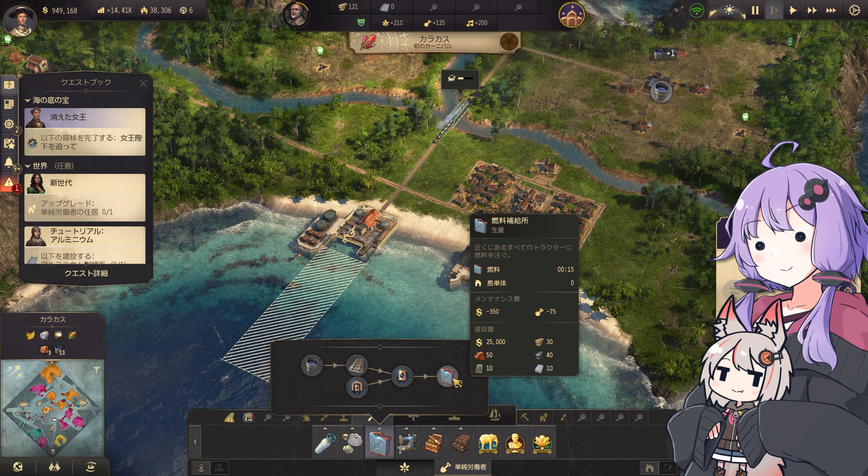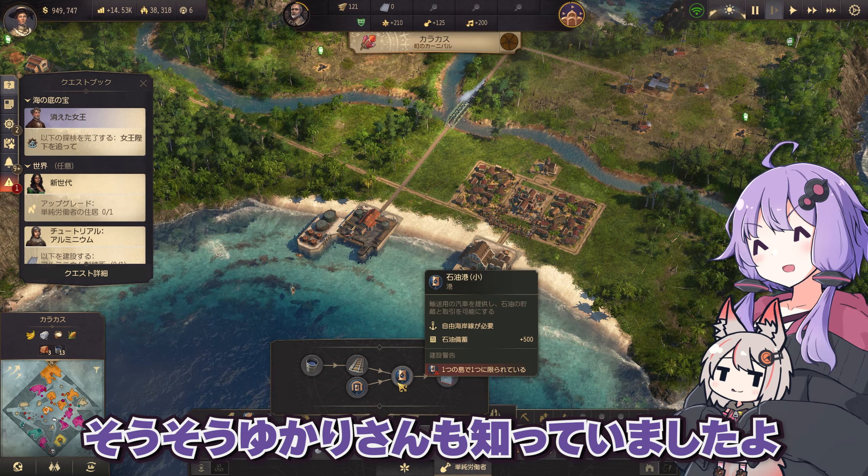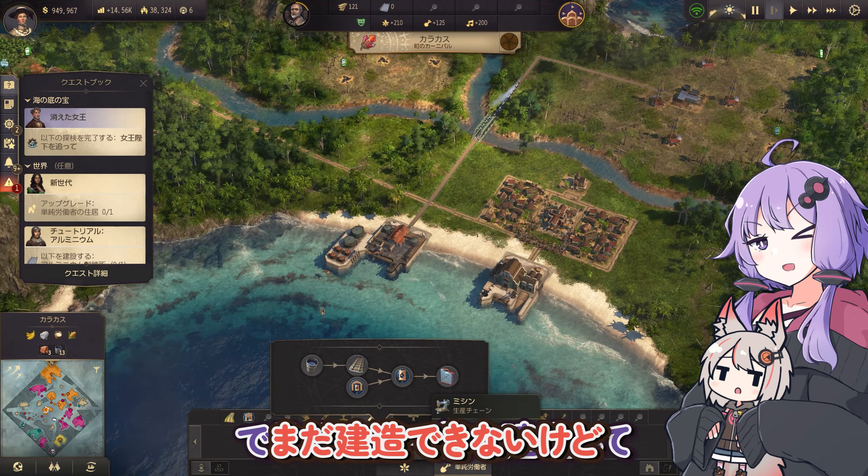あとはこの石油を旧世界に運べばOK。えーっと、どうやって運ぶんでしょうか。石油タンカーがないと運べないよ。そうそうゆかりさんも知っていましたよ。ではタンカー船を建造して。まだ建造できないけど。